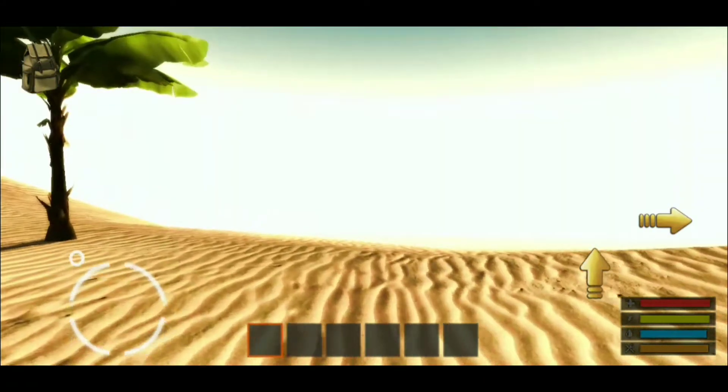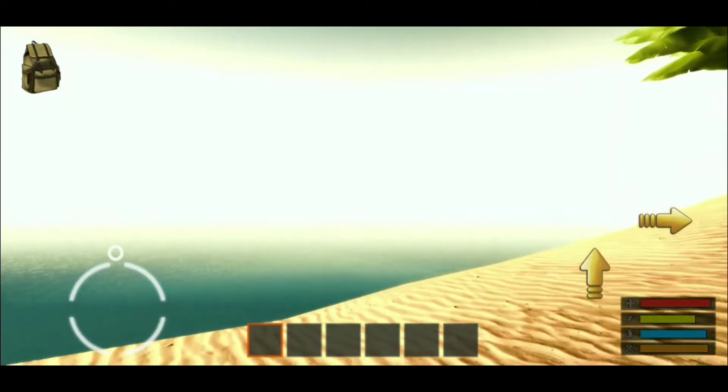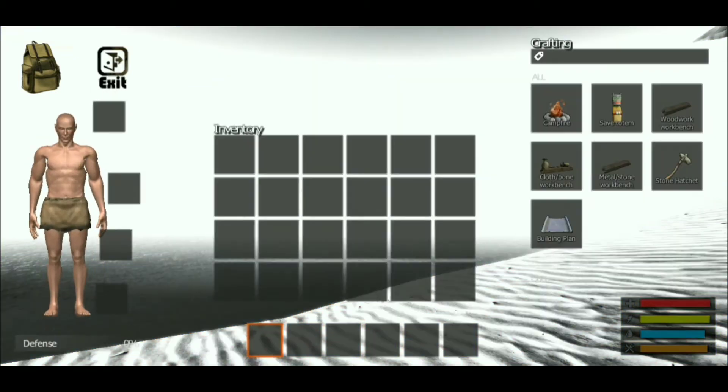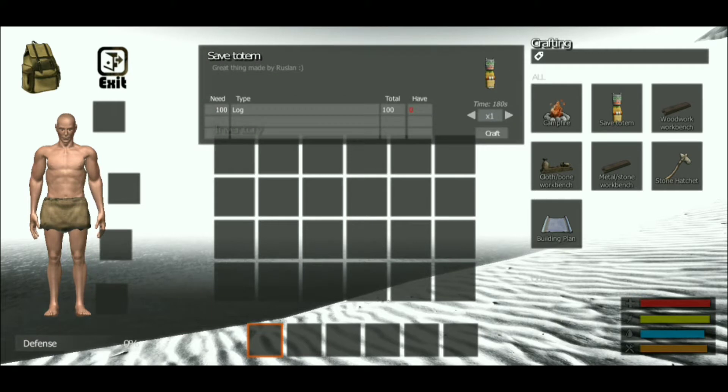Alright, here we go. So we have our character, we got the run button, jump button, got your health, stamina, thirst, and hunger. And up here we got inventory, crafting system, campfire, save totem — I guess those are save points — workbench, stone hatchet, metal workbench.